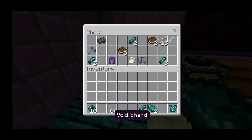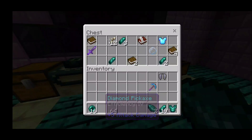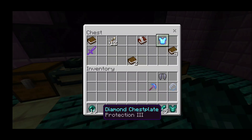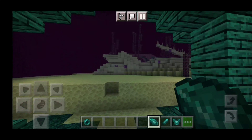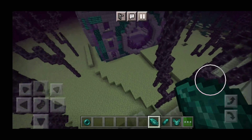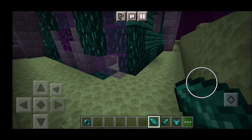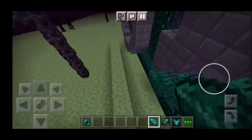We also get some loot including void shards, elytra, enchanted diamond gear, and an empty orb. There is another structure right next to that one, so I'm going to take a look at that structure and see what it has to offer.